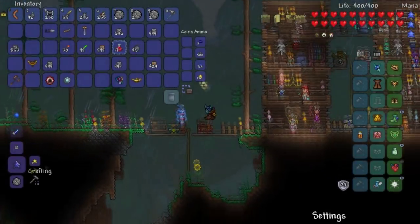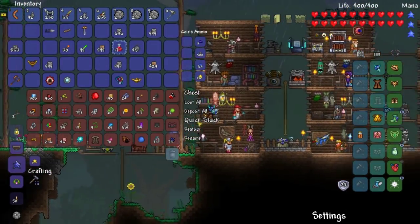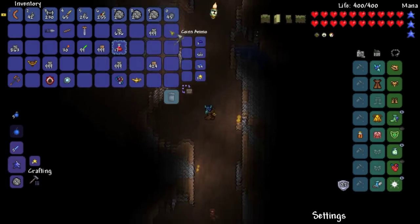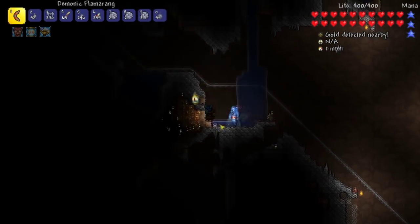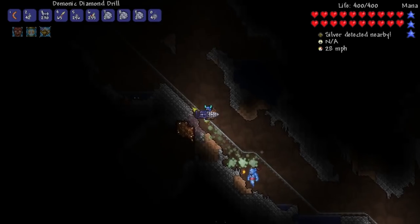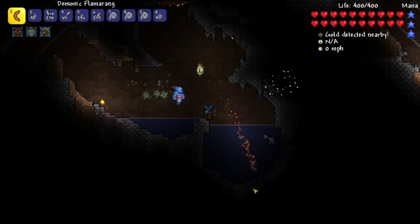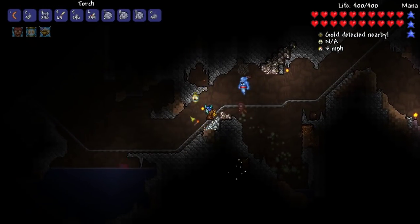Welcome back everyone to the modded throwing playthrough. We are on a hunt in this episode to find a granite biome. Hopefully fight some granite beast from the Thorium mod because I hear they got some dope weapons we can get from them and I want them, so we're gonna go do that right now. We do have bombs already. Let's see if there's any connected cave. Just thinking about granite biome for a second.